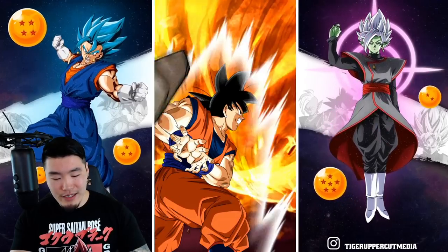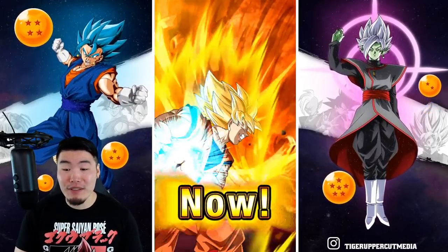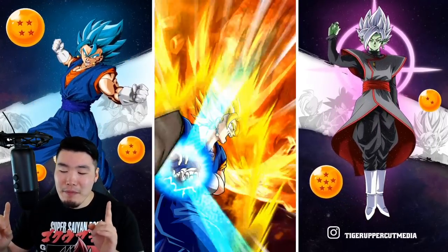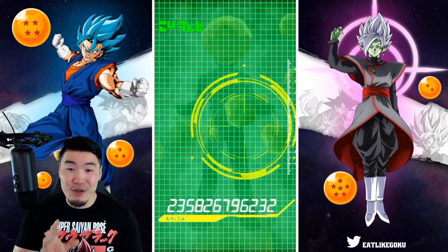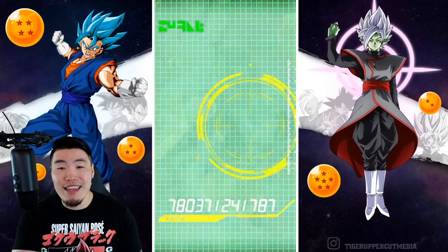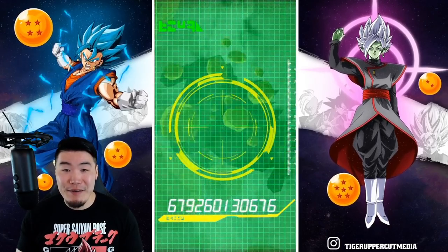We got Vegeta flying in - we got the give it to me, guaranteed Dokkan Fest at the very least. If we pull LR UI Goku in our first multi, I know some people are going to be very, very salty - specifically a few friends who have been struggling hard to pull either LR Goku or LR Vegeta. That's not bad - LR Boo Tanks, still one of the best units in the game. That's a great start.